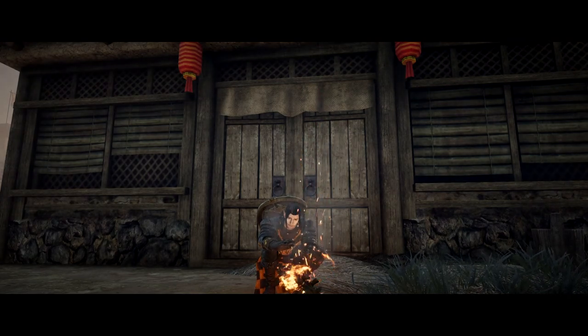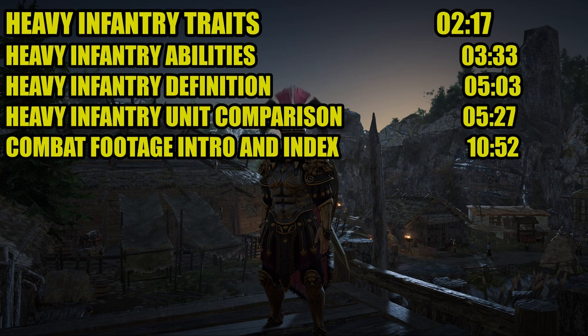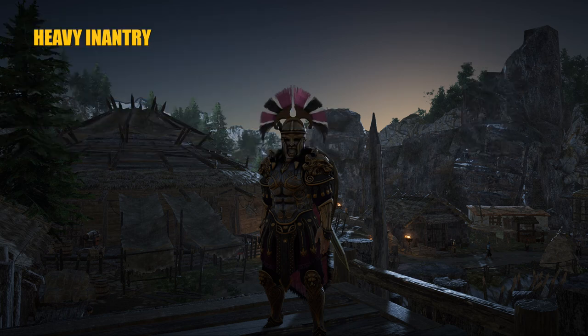Usually if a unit is both heavy and foot cav, it does one well and one not so well, but it can do both. We'll start with heavy infantry, but first let's do my standard timestamps so if you want to skip ahead to something you'd rather see, you can do so. There are two types of infantry: heavy infantry first, then foot cav infantry.